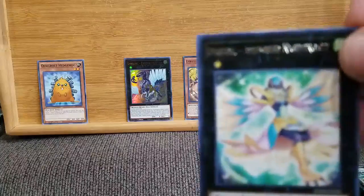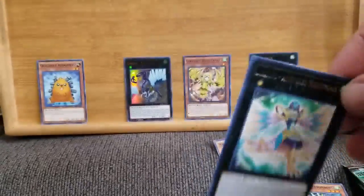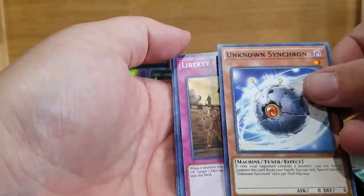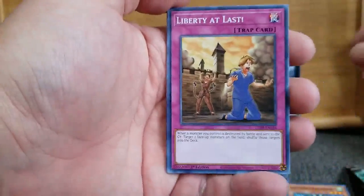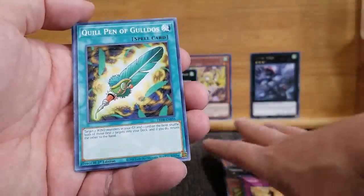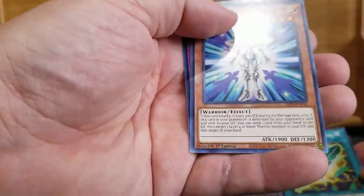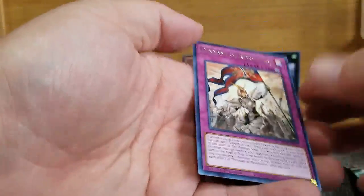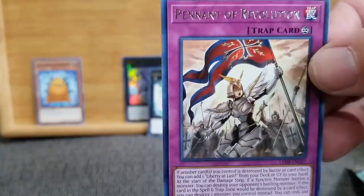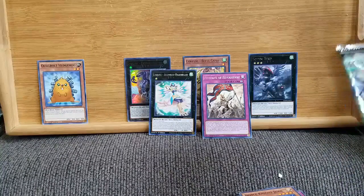We got another gold foil of the Assembled Nightingale. Unknown Synchron. Liberty at Last — a Trap Card. The Quill Pen of Goldos. Another Noble Knight Joan. And a Pennant of Revolution. That is just stunning artwork.